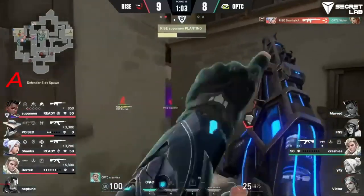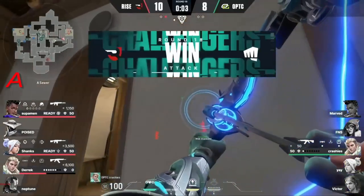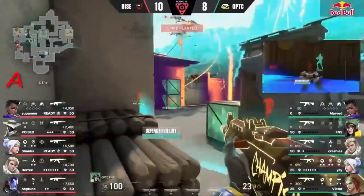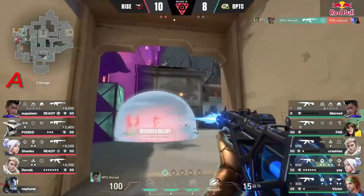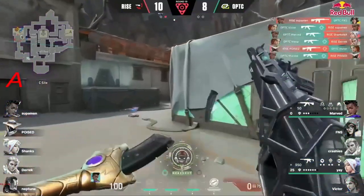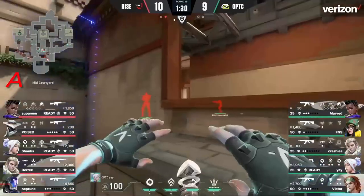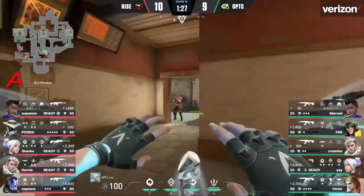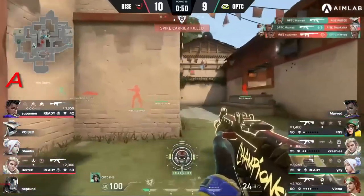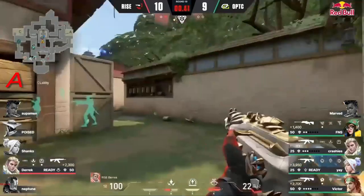Rise have full control of the C site — Hunter's fury set from spawn. Victor trying to create space using the seekers but gets denied as well. Optic has been so often the opening because Rise could just delay the default timing into the corner to make sure the plant goes all the way into the corner. Neptune definitely not one for this — takes him down straight away. They have to go beyond the wall, they have to do it. The Cosmic Divide creating all the problems — great finish from Marved.